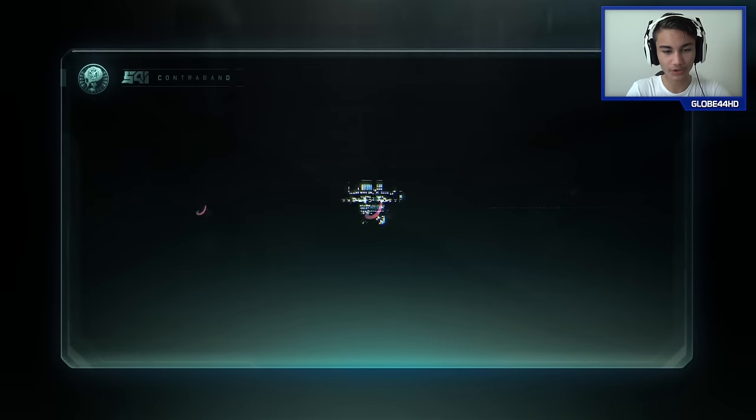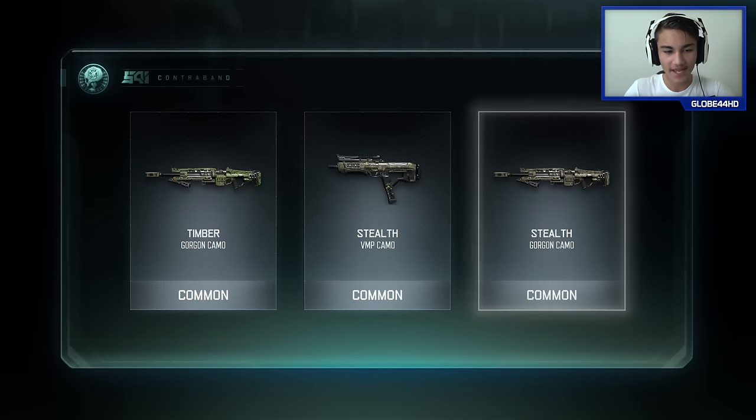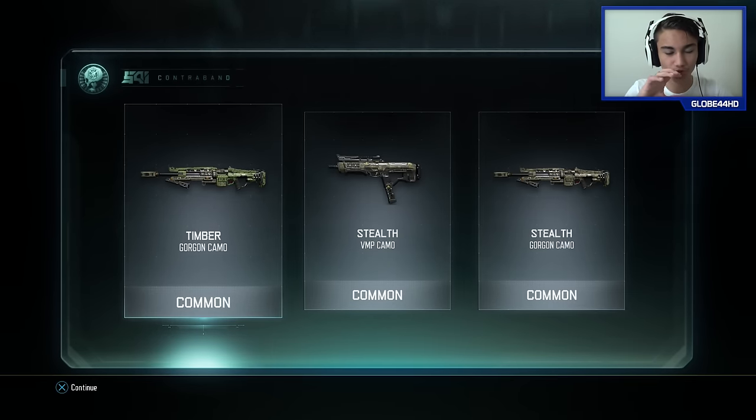Let's open another supply drop, hopefully we get something good. I'm going to watch for colors as it opens because it seems like when it's randomizing, a color appears. No colors appeared for that one, and as you can see they were all common - pretty much trash.